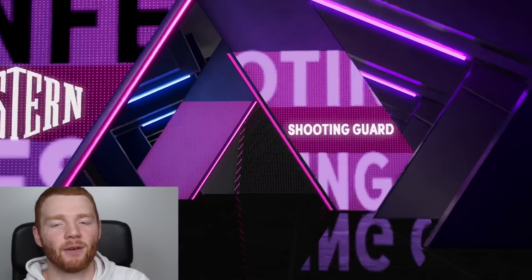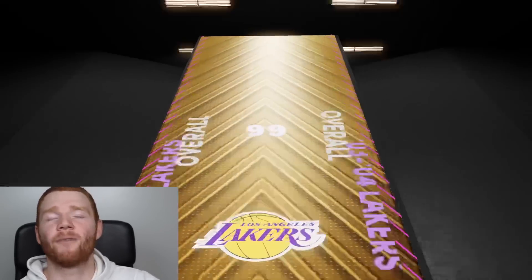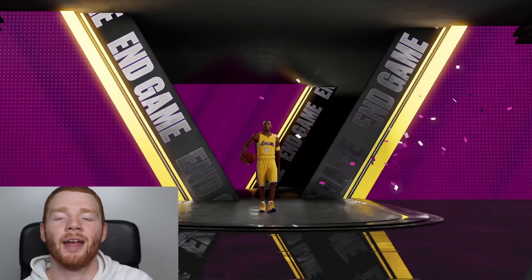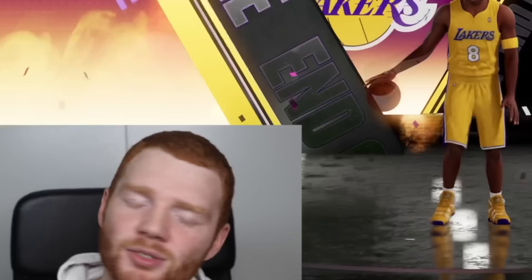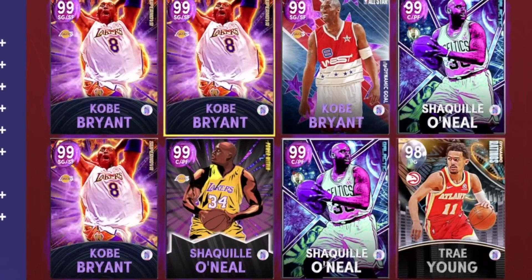Please make this a good version. Western Conference Shooting Guard, number 24. It's number 8 again. 0304 — it's either the Supernova or the All-Star, I just guarantee it. And it's the Supernova. Do I want to open more of these? Look at how many duplicate Dark Matters I have — it's insane.